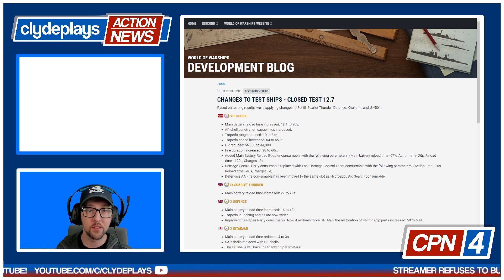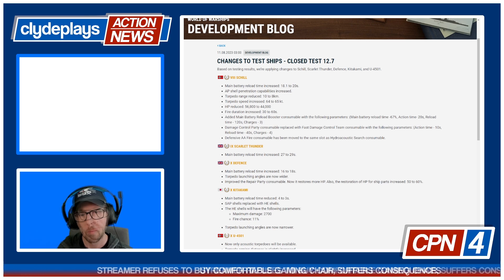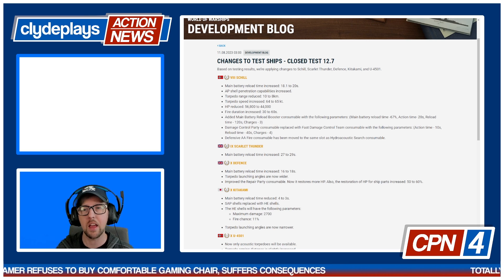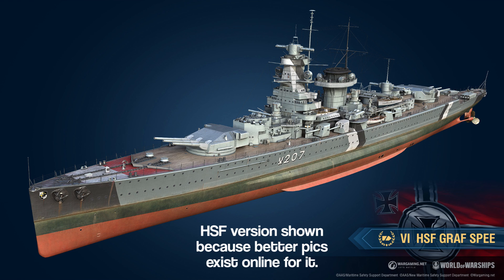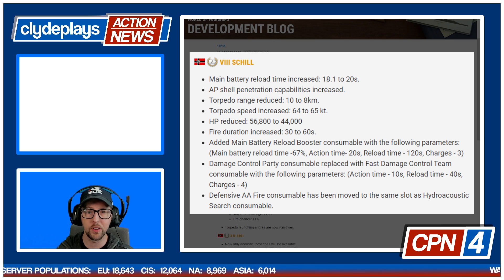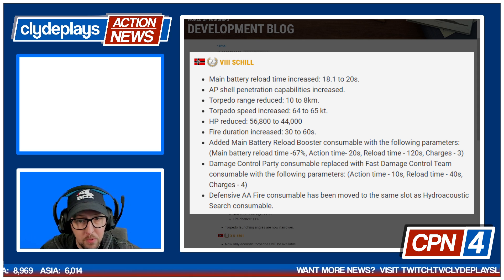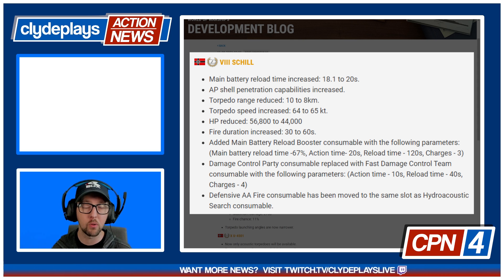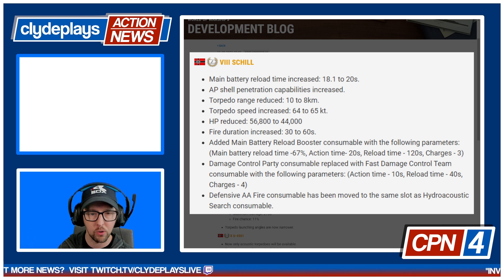For you German cruiser fans, the Schill is showing up at some point in the near future, maybe. They've had a series of changes and I know people are interested in the Schill. It's got two turrets, one fore, one aft, and it looks like a giant Graf Spee. Main battery reload has been increased — that's a nerf — from 18.1 to 20 seconds. AP shell penetration capabilities increased. And her torpedo range has come down from 10 kilometers to 8 with a small one-knot speed increase.